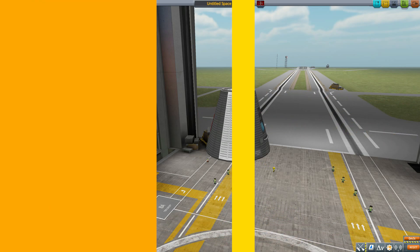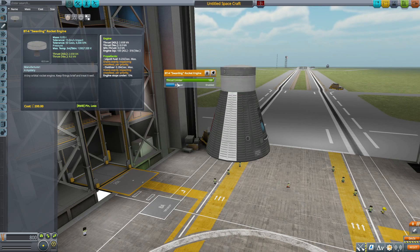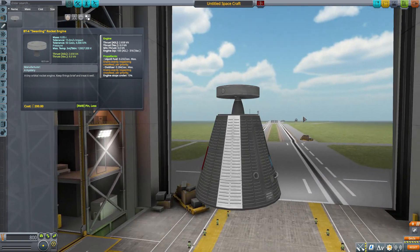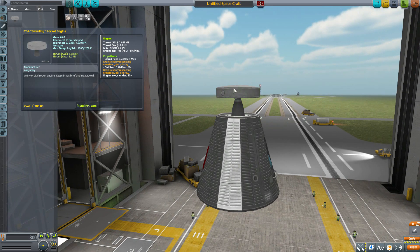Our first part is the BT-4 Swandling rocket engine, a pretty small and not very powerful engine, producing only 8 kilonewtons of max thrust in a vacuum with an ISP of 316 using liquid fuel and oxidizer. As you can see, it's a tiny thing but a very usable engine you could pop onto any spacecraft. There's something about it having that curved top I really like — so many rocket engines just have a flat plate, but that curve makes me happy for some reason. Overall, a nice fun little engine.